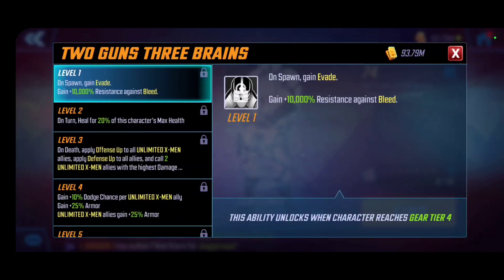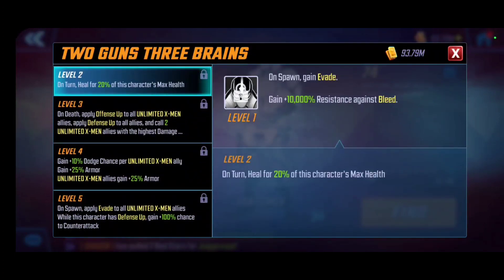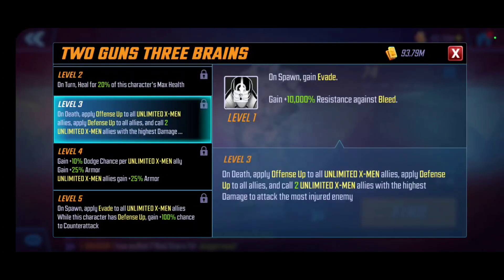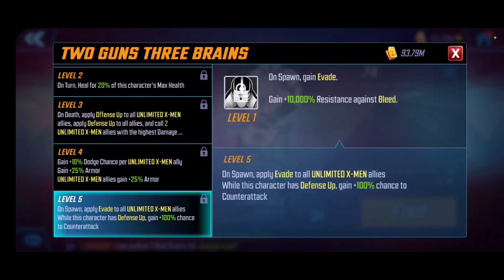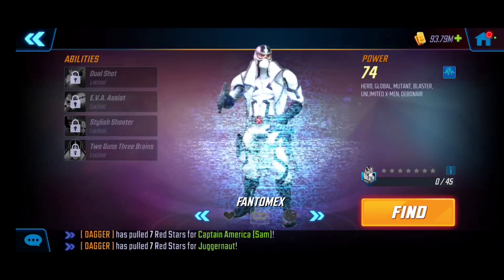Two Guns Three Brains is his passive. On spawn he gains evasion and 10,000% resistance against bleed. Leveling this up means he heals himself each turn; defense up and offense up apply to all Unlimited X-Men on any death; he calls additional attacks; and his dodge chance increases per Unlimited X-Men ally. He also provides armor to his team members. With the T4, on spawn the evasion applies to all team members — not just himself — and while he has defense up he gains a 100% chance to counter-attack. Since this evasion buff applies across all game modes, not just Crucible, I definitely recommend T4ing both his ultimate and his passive.